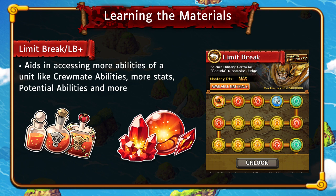Moving on, we have the Limit Break Materials. These materials aid in leveling up a unit's Limit Break. As you can see in the tree for Six Plus Judge, these are the Limit Break nodes — orange ones increase attack, green ones increase recovery, and yellow ones increase HP. You also have anchor icons for Sailor abilities and a different icon for potential abilities.